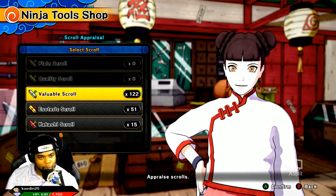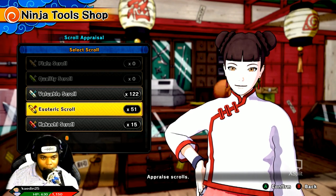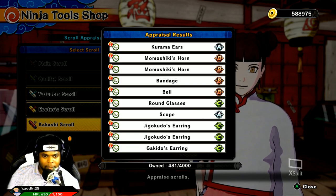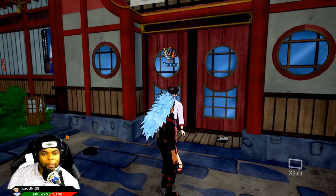Now I'm not going to sell you guys short. Today we have done the valuable scroll opening, we have done the esoteric scroll opening, and now we're going to do the Kakashi scroll opening. Yes, it's happening right now — we're doing 10 of those. Only in the Kakashi scroll will you get Kuruma's ears. Momoshiki's horn — B-grade, double. We got the bandage, the bell, the round glasses, and a scope — A-grade. We got Jigoro Kuro's earring and Gakido's earring. Amazing!